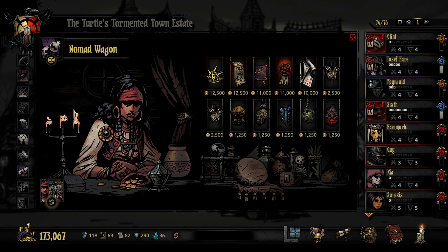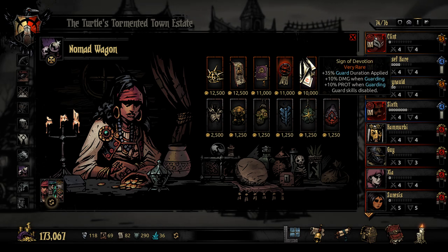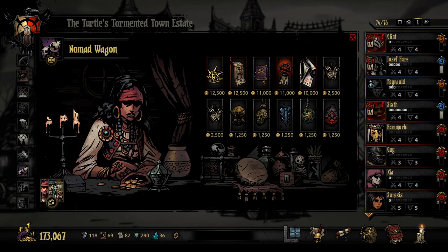Let's check our trinkets available here, see if there's anything good. We have Accolate the Sun with bonus damage, speed, and accuracy — that's pretty good. Manifest of Fasting — wow, that's risky but insanely good. Sigil of Diversion — plus 35 guard duration applied, plus 10% damage when guarding. What? Could someone explain to me how that's meant to work? You get bonus guard duration, damage, and prot, but you can't guard people because guard skills are disabled? Is that when you force-by-guard? So if you have someone on your team with force-by-guarding, you put this on the other person that you're forcing to guard you — I guess that's the way that works.